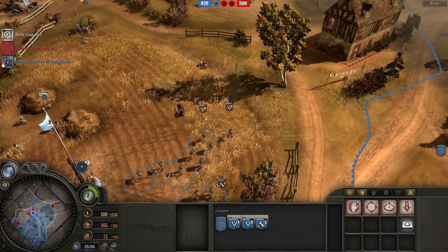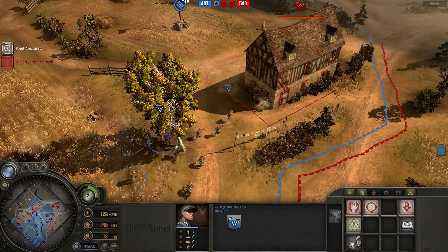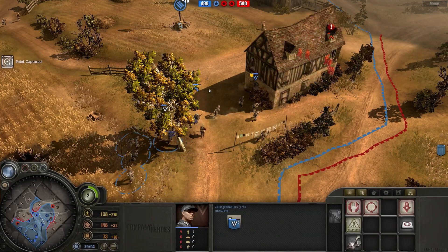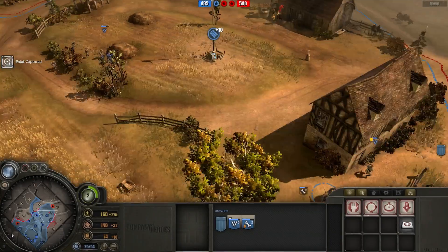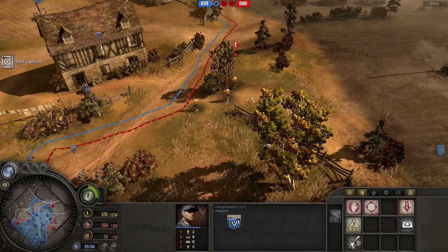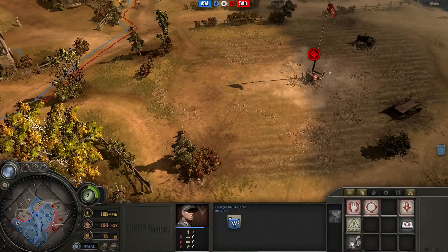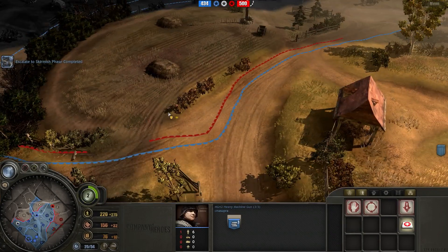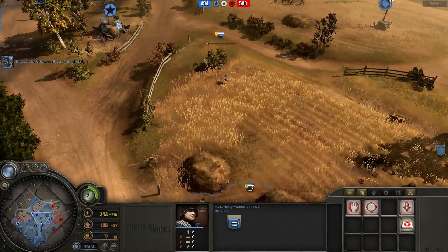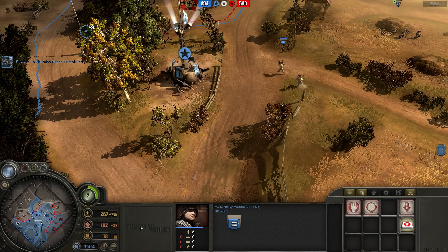I'm charging forward at this house with a rifle squad using a flamethrower pioneer squad and two Volk squads. I'm hoping the flamethrowers will flush them out and then the Volks will kill them as they're outside the house. But my opponent is smarter than that and he retreats on the other side of the house, not coming out the door I was right next to. He also retreated his other rifle squad on the right side that was capturing the fuel point next to my base. At least he was nice enough to retreat.